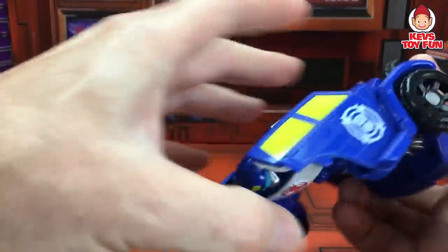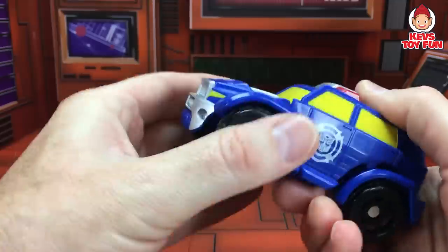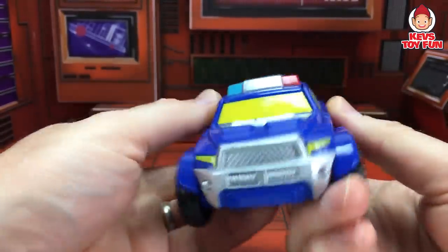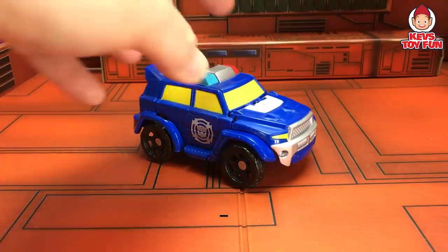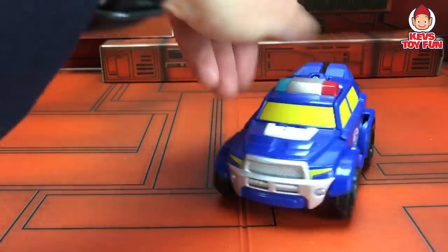First thing you have to do is flip this part around. Fold his arms in. Push it back. And there you go. Looks like Chase is a police SUV.